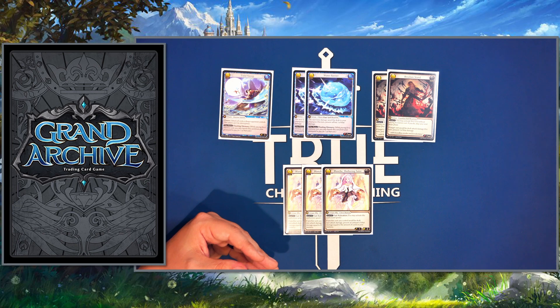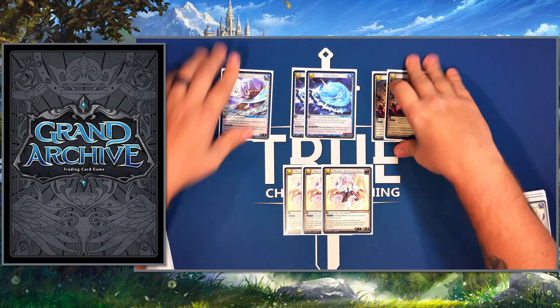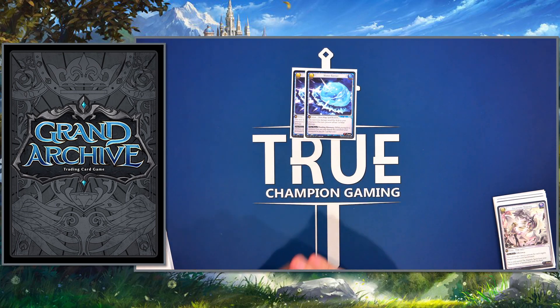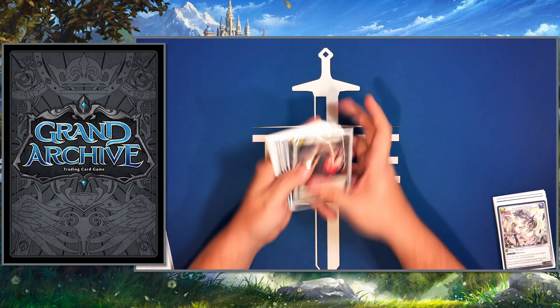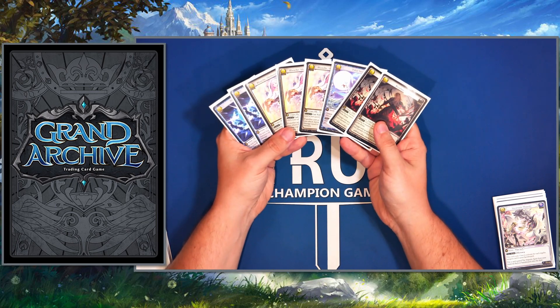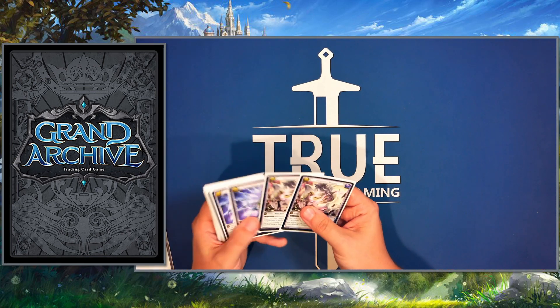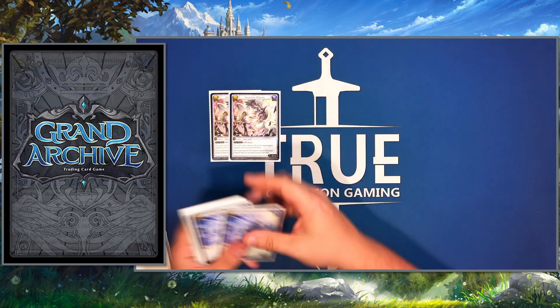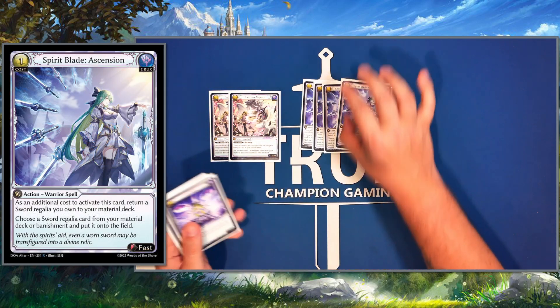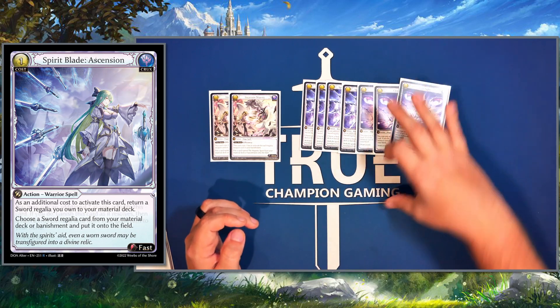Sorry, there were some stacks in a weird spot — I lied, that wasn't all the cards. The only other card I'd think about adding is Avalon, because in control mirrors it can be very very strong and we could definitely mill out opponents. The crux package is pretty straightforward: ascensions and crux sites — you know how those work.